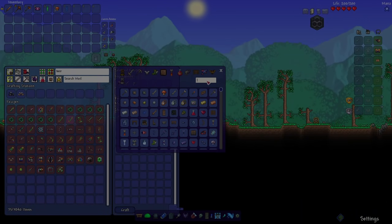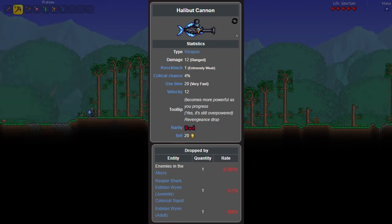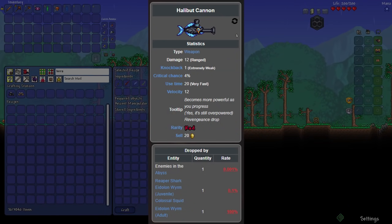Additionally, the recipe also includes quite a few rare items. For example, you need to get the Halibut Cannon for one of the steps. So this is not an easy recipe at all.